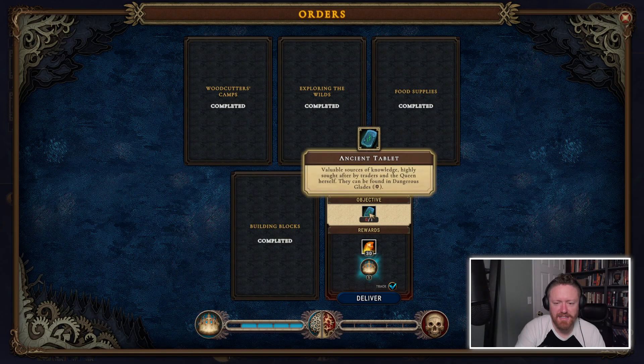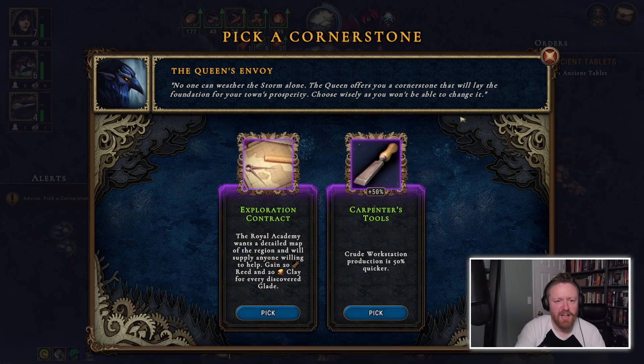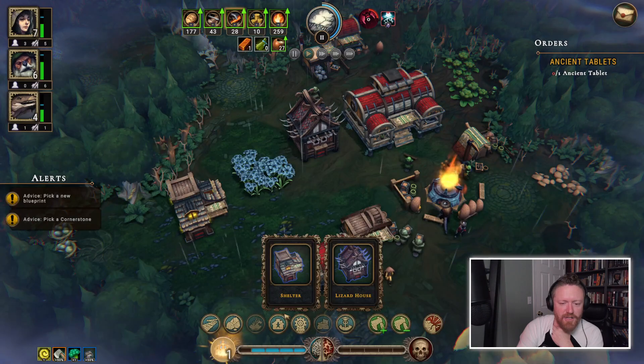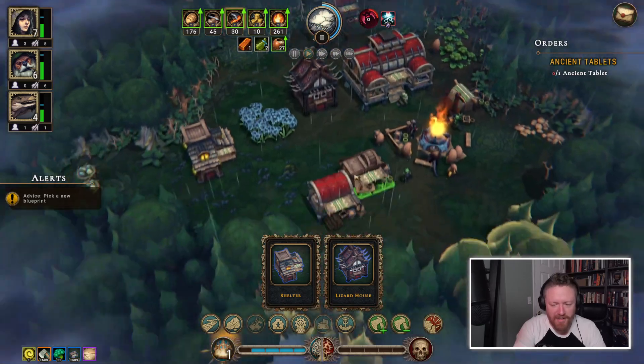I don't yet have an ancient tablet — that dangerous glade is where I need to go next. The Queen's Envoy says I need to pick a cornerstone. An exploration contract — they'll want a detailed map of the region and will supply anyone willing to help. Gain 20 reeds and 20 clay for every discovered glade. Or carpenters tools, which make the workstation work faster. If I grab the exploration contract, I've got a new objective: explore as many glades as possible, which is something I'm already doing.